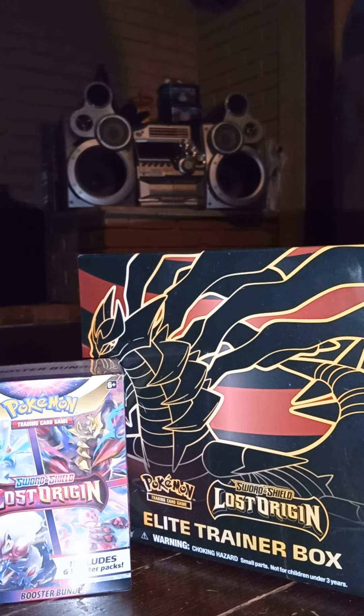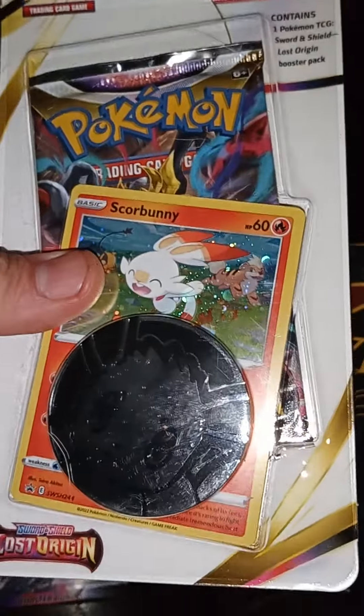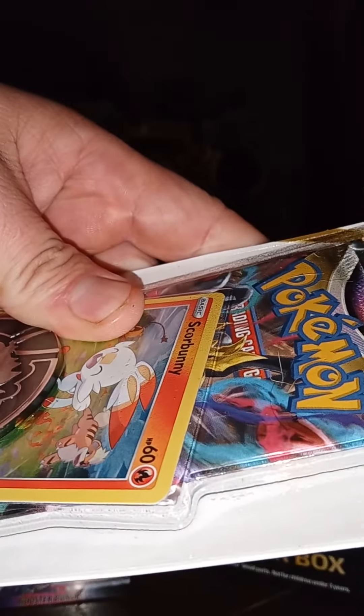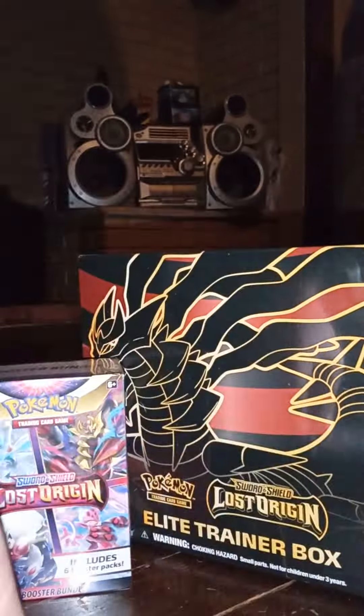Yo, what's going on everybody, this is Andrew aka Sugarrocket with 420 Collectibles. I want to bring you guys a quick Lost Origins pack opening. I've been doing a couple of these — I'm gonna post a couple shorts, and I do have a battle box that I want to bust into eventually, and I've got another ETB. We'll see how our luck is — I just pulled two bangers earlier in a short, which was pretty cool.